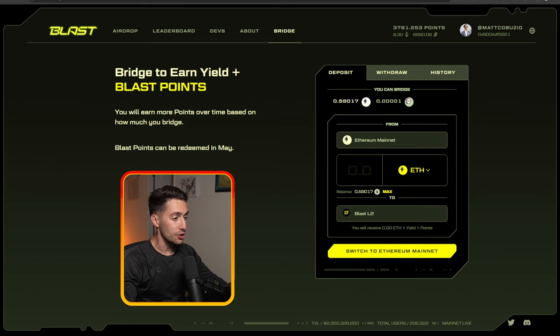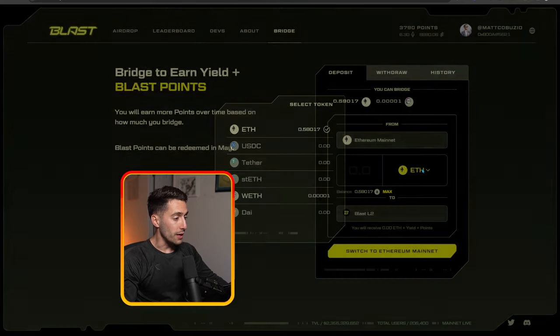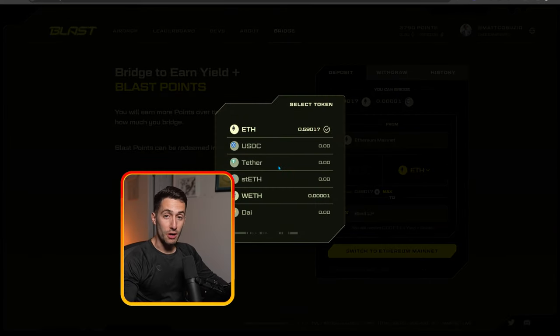What you can see here is if you connect your wallet, you're going to see how much Ethereum you have in your wallet, and whatever other coins you have in your wallet, you can actually go ahead and bridge. We can click right here and see what options are available to bridge over to Blast. You can bridge Ethereum, USDC, Tether, Staked Ethereum, Wrapped Ethereum, and DAI. So far, I've bridged over 6.3 Ethereum and about $7,000 of USDC.